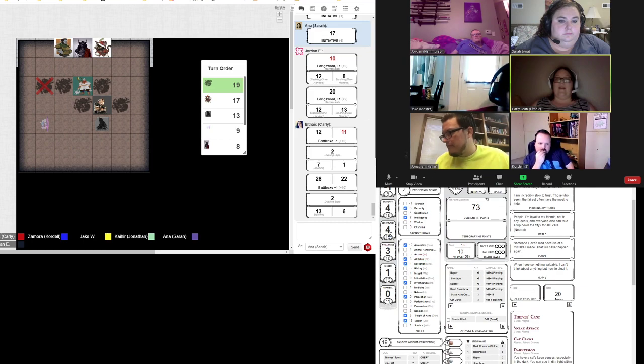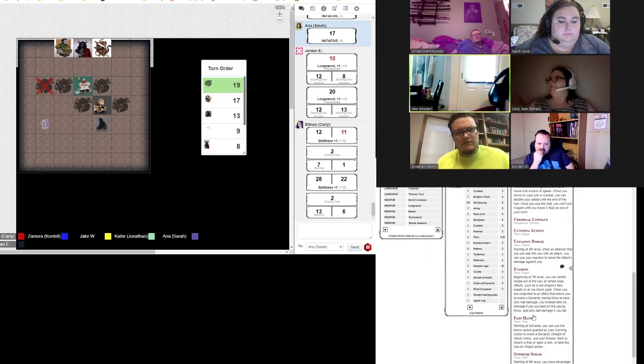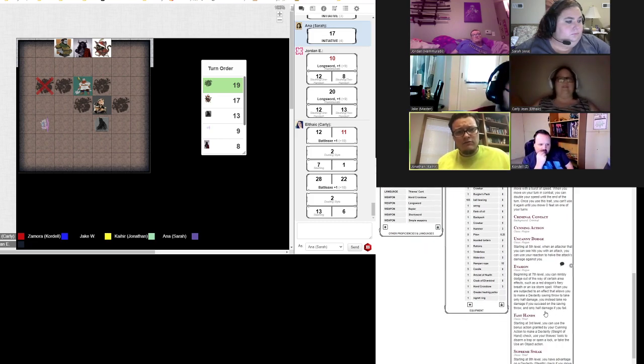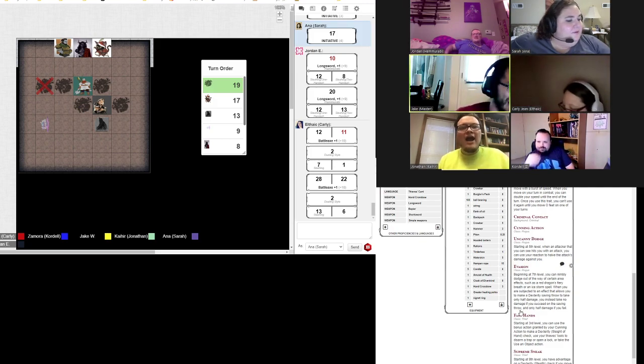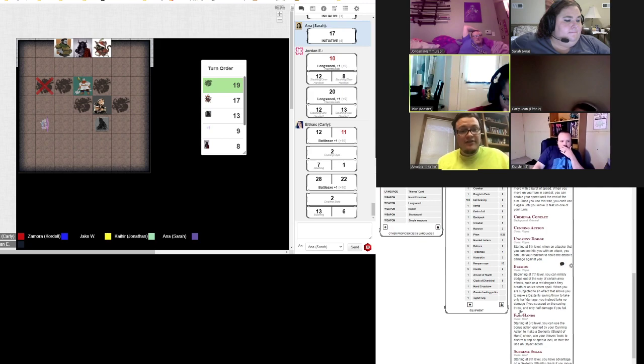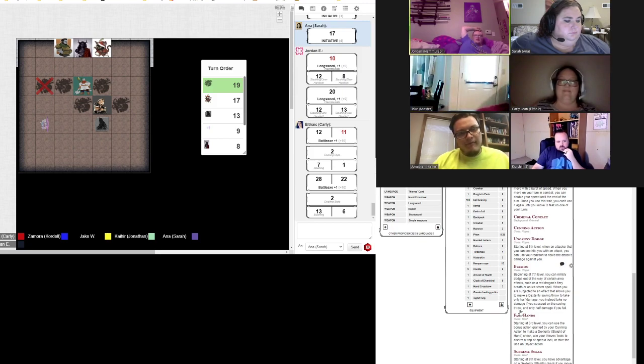Alright. This one's going to try and swing at Jonathan — Jordan, I mean, sorry. If it wants to swing at Jonathan it's okay. I will make a bright flash to give it disadvantage. Eight doesn't hit, does it? No. Not even close.